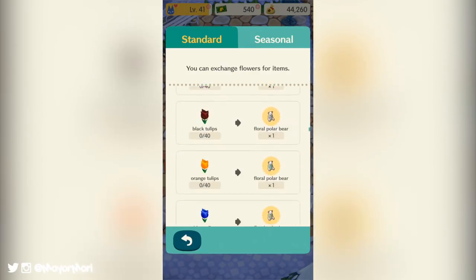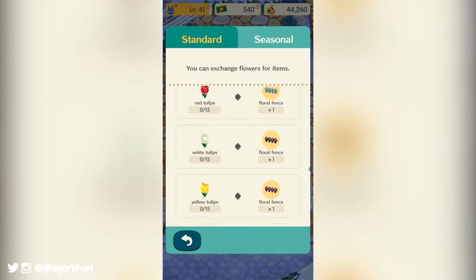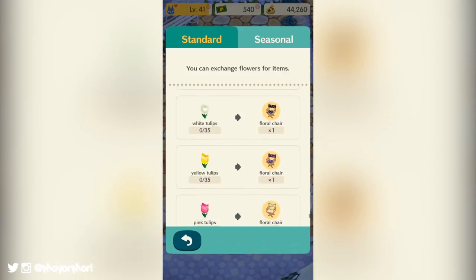Or if you manage to farm a lot of them, you can trade them for themed floral furniture such as bears, chairs, tables, fences, clothes, and even garden ornaments such as those we saw as public work projects in New Leaf.